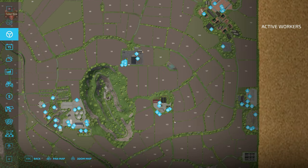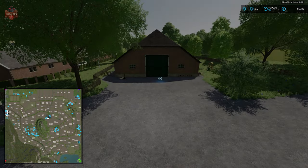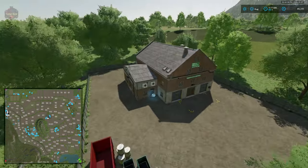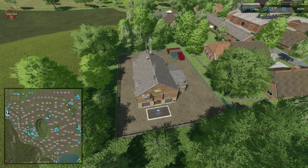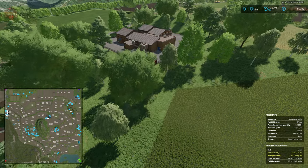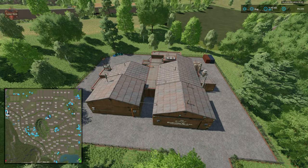Then we have our preserved food factory here — if we don't have the premium edition loaded, this will just be a building lot. And then we have our potato processor here as well — again, running the standard version of the map, this will also be an empty lot.